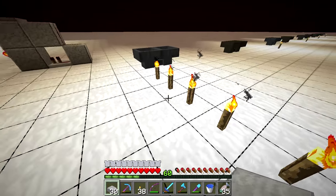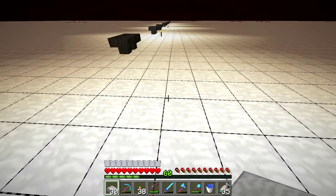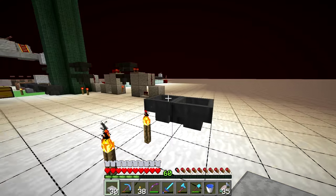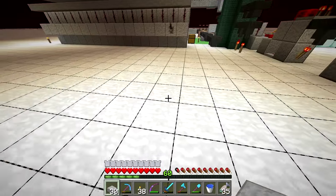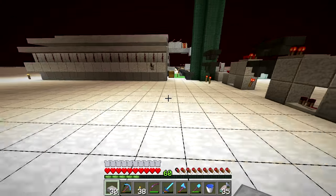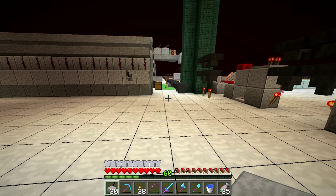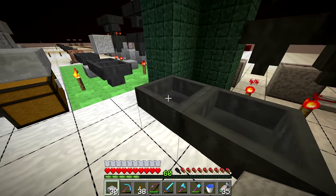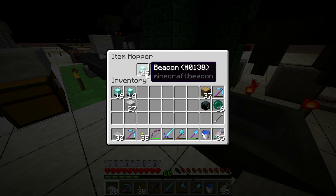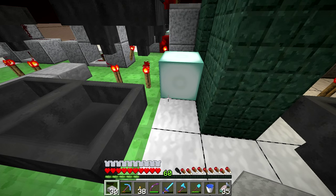When moving in a base and crossing chunk borders, every time we cross one, the game loads 12 different chunks in the far distance. I assume the game optimizes this by loading chunks whenever available. When crossing the chunk border in one direction, the game was actually loading and unloading those two chunks, causing desynchronization of the Hoppers. Hoppers within a chunk behave regularly, while Hoppers on border chunks flip items back and forth in a less regular pattern, indicating those chunks were loaded and unloaded independently.